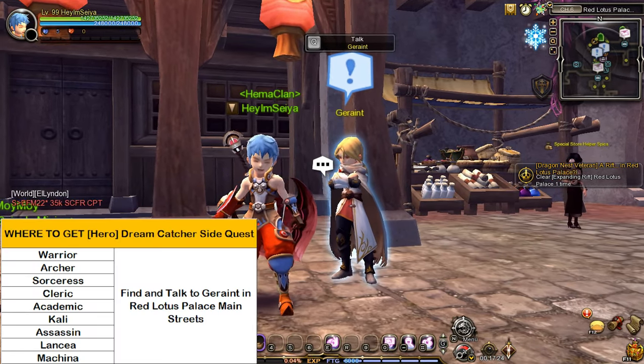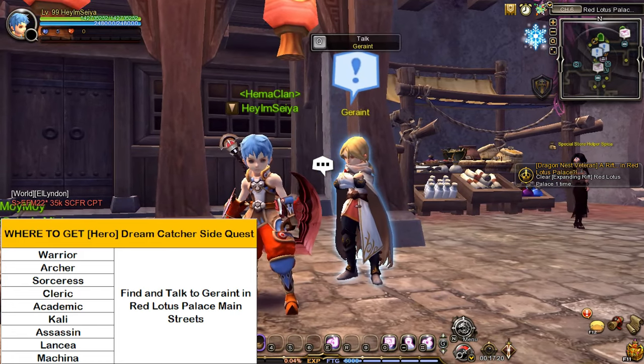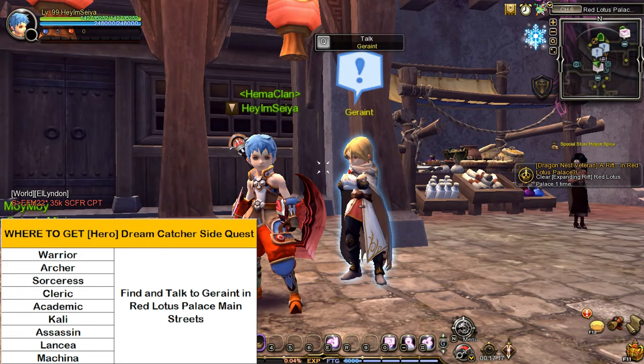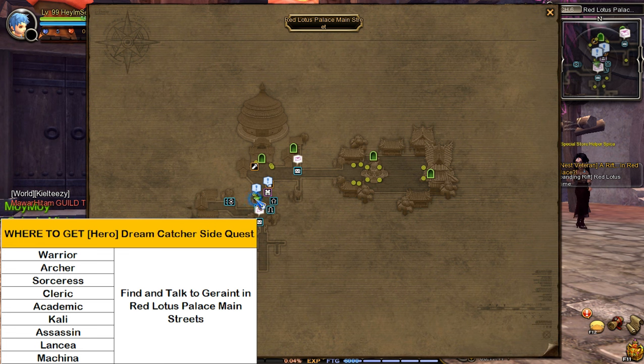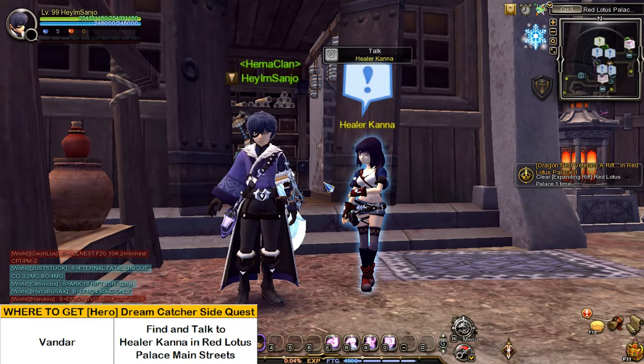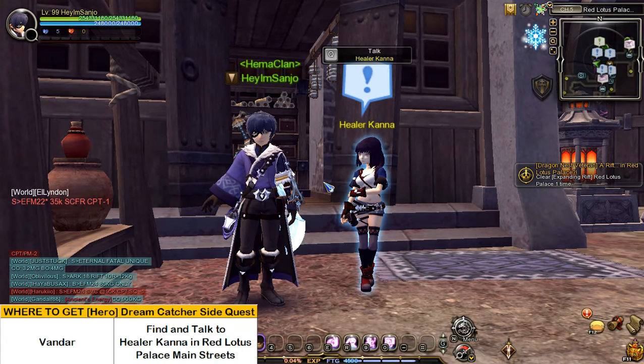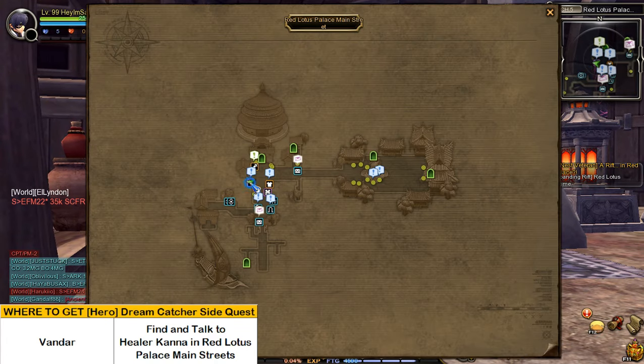If your character belongs to one of these classes, you can receive the hero Dreamcatcher side quest from the NPC Geraint in Red Lotus Palace Main Streets. If your character has met all of these requirements, the NPC Geraint will appear in this part of Red Lotus Palace Main Streets. And if your character class is Vander, you can receive the hero Dreamcatcher side quest from the NPC Healer Canna in Red Lotus Palace Main Streets. Healer Canna is located in this part of Red Lotus Palace Main Streets.